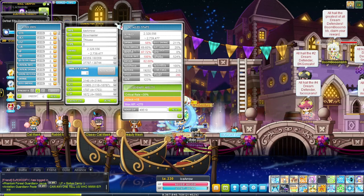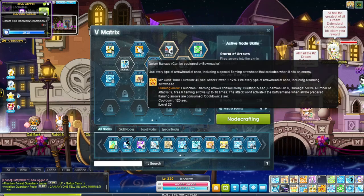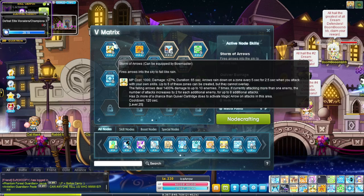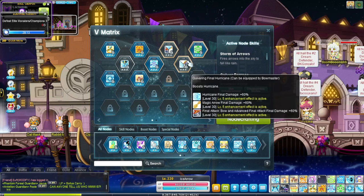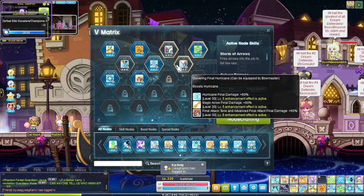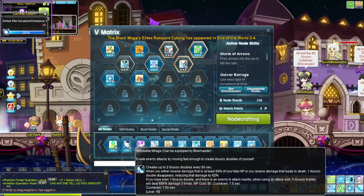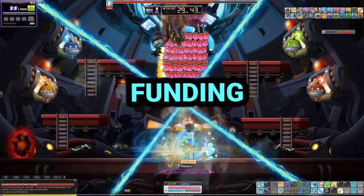We're sitting around about 12k stat currently. The boost nodes are maxed — Storm of Arrows, Quiver Barrage, and Bear. You want to make sure you max Storm of Arrows, Quiver Barrage, and Inhuman Speed first, then focus on the boost nodes: Hurricane, Magic Arrow, and Final Attack. Those are the five boost nodes to work on first. After that, you can work on Vicious Shot, Maple Goddess Blessing, and maybe Silhouette Mirage as you progress further.